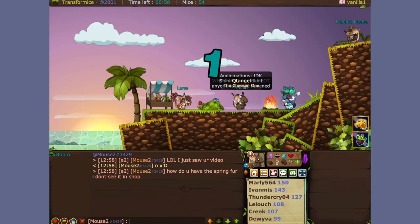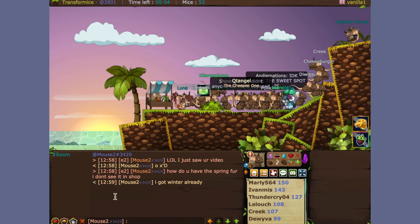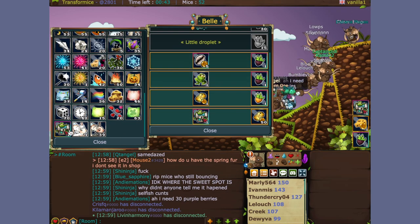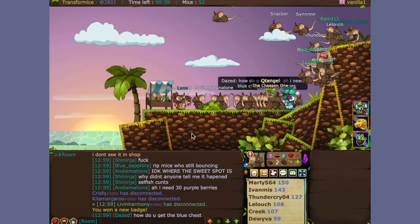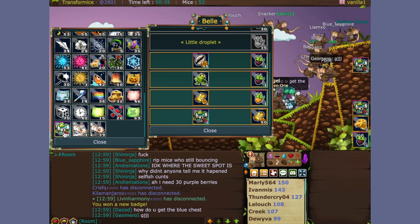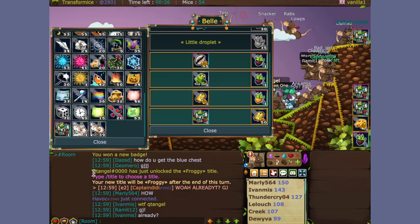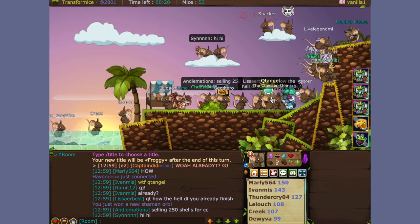The maximum number of berries you can collect before it says you have maxed out your inventory: you can get 30 purple berries, and for yellow ones you can get a maximum of up to 35 apparently. I have not reached these limits - it's just what's said on the Transformice wiki page, so I'm just letting you know about that.